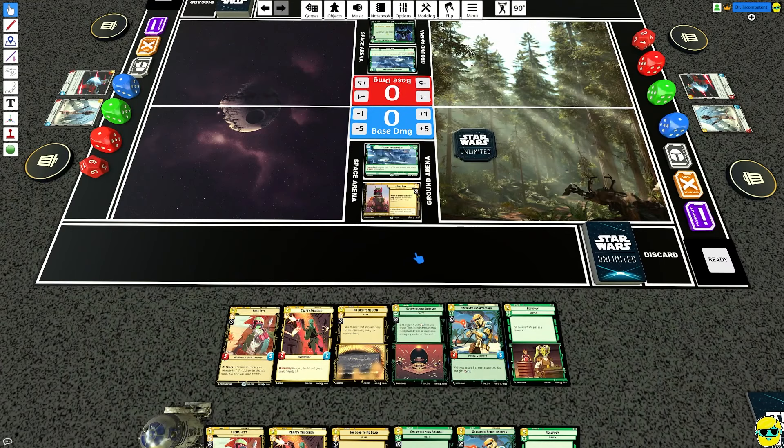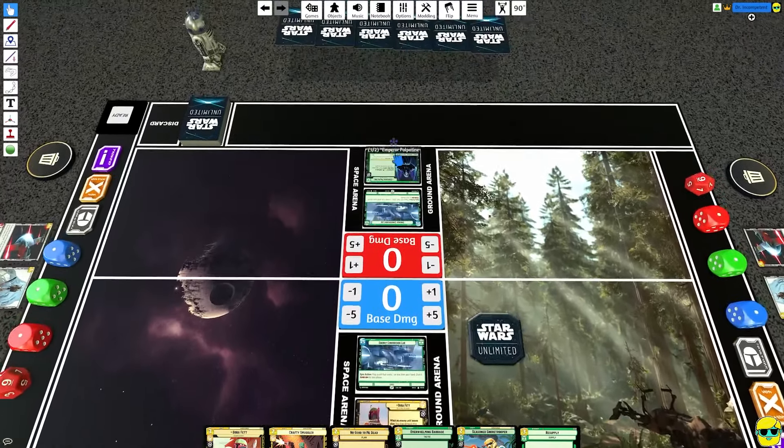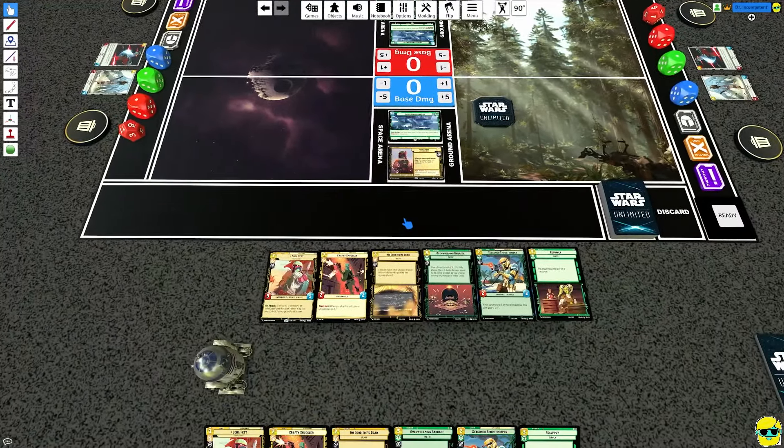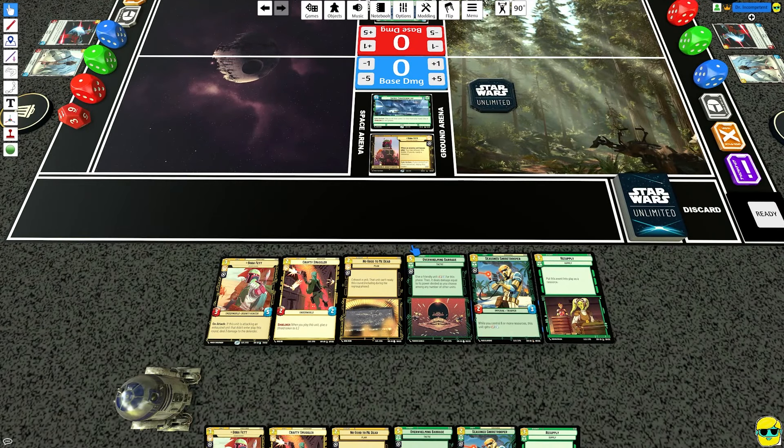It's a nice match for both to see if Boba can beat the control fast enough and if the control can fend off the mid-range. We rolled and Boba gets to go first and looking at this hand, I already mulliganed once for both because they didn't have any two drops. Now they do, so we'll go ahead and decide what we want to do here.